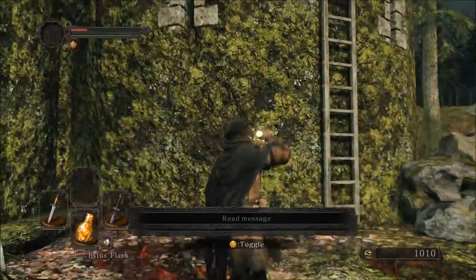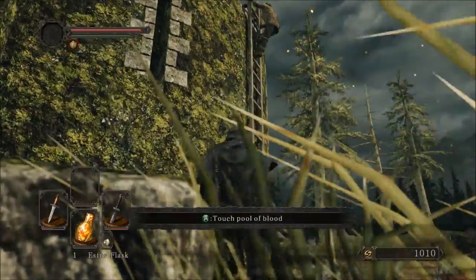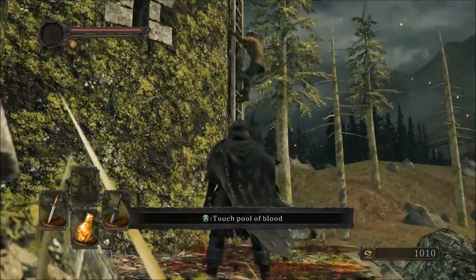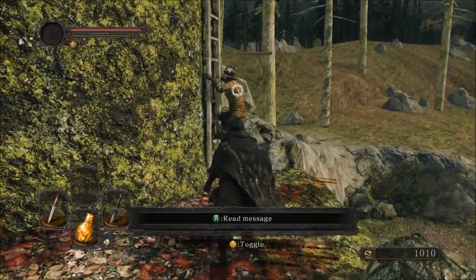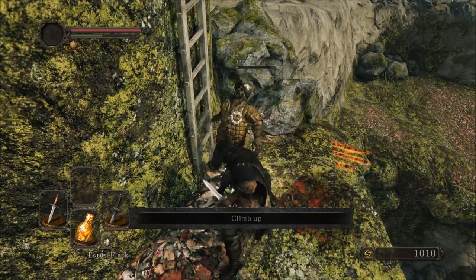I'm going to chug an Estus flask. When you first go over here, walk over to the ladder — don't climb up the ladder. Step back and you'll see a dude's climbing down. If you go up the ladder, he will kick you in the face a bunch of times. It's bad, so don't do it. I would recommend avoiding that at all costs.